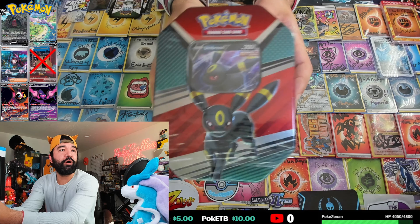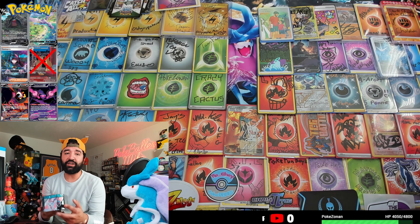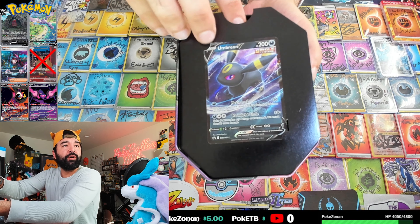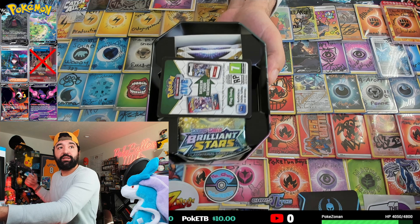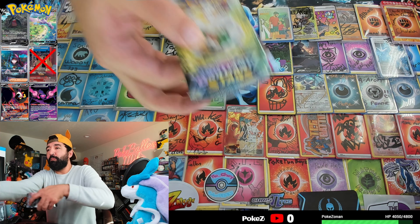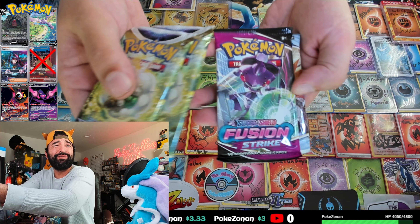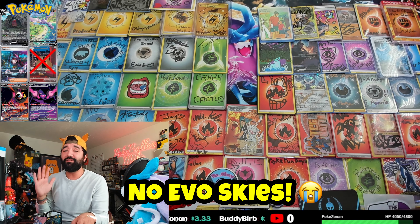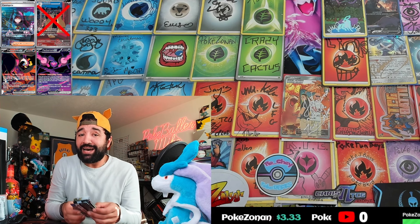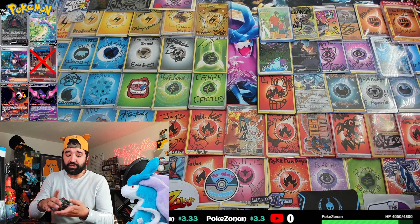We're going to open this tin right here. Of course we've got that beautiful Umbreon promo, but we all want to see the pack selection. The code card — I'll give that one out to you guys right now. Moment of truth on pack selection: we have Brilliant Stars, Brilliant Stars, Fusion Strike, and Chilling Reign. No Evolving Skies. It does look like they're switching up the pack selection, so note that — these might not have Evolving Skies going forward. Buyer beware.